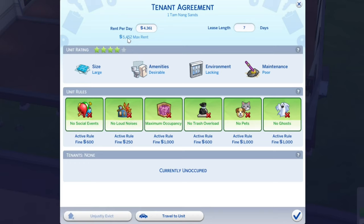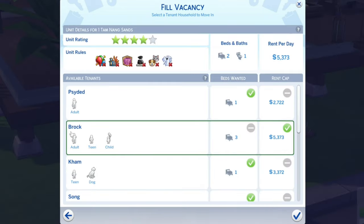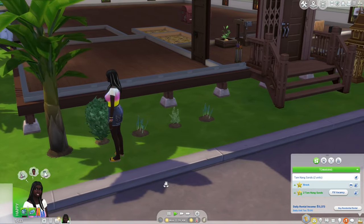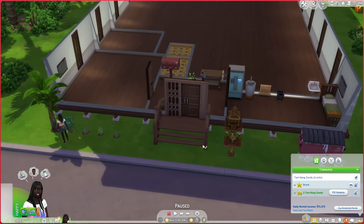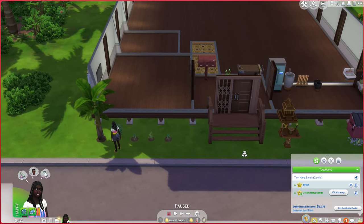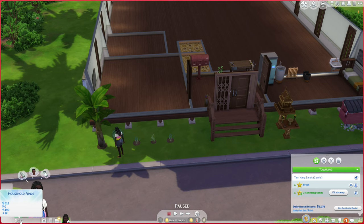The max rent is now 5,452 simoleons — that's pretty good. I'm going to assign the Brock family to this unit: an adult, a teen, and a child, with two double beds. I'm going to charge them 5,373 simoleons per day and collect it every day at midnight. They should prepay — that's what you do when you move into an apartment. So we'll charge the first day's rent now, and if they move out we won't charge them on the day they leave.